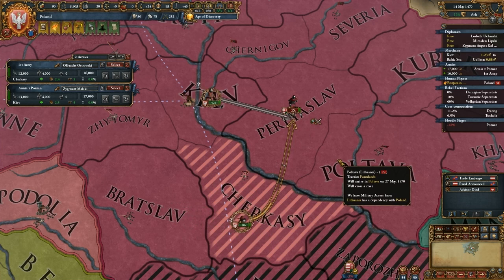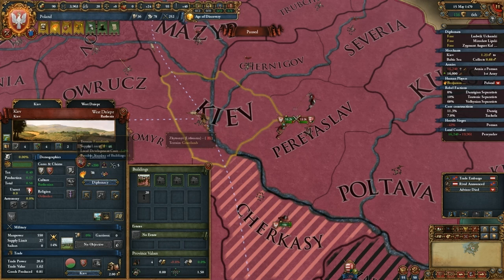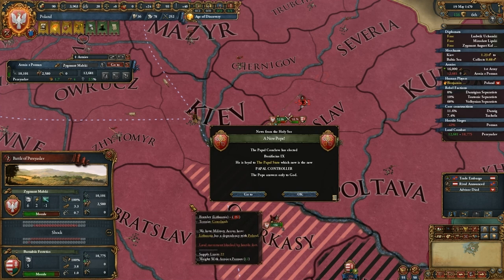We did get a river crossing penalty — there was a river crossing there. You can actually check to see exactly where river crossings are by hovering over this icon on a province. I could have checked that, but it's not a big deal because I'm pretty confident in my abilities here. There's one from Kiev, and as long as I don't roll really terribly continuously I should be fine.